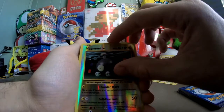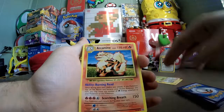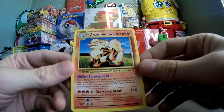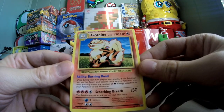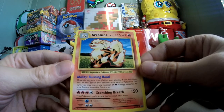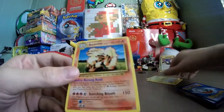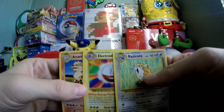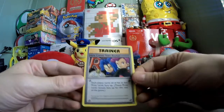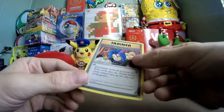Last chance to get a good card. An Arcanine! Holy crap, Scorching Breath is 150? This Pokemon can't attack during the next turn — okay, that makes sense. Burning Road ability: once during your turn, if this Pokemon's on your bench, move any number of fire energy attached to your Pokemon to this one. Arcanine used to be an uncommon back in the day. So I didn't get any good Pack Rares here, but I did manage to pull a Secret Rare — Here Comes Team Rocket — which is very nice. I've got something good in this blister after all.